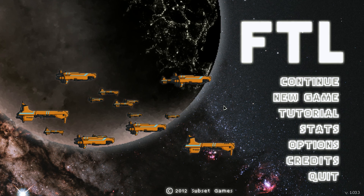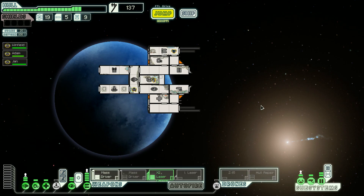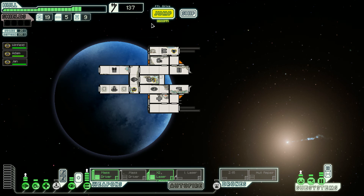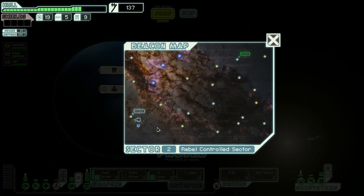Hey guys, this is Romulka with the second part of our adventure in FTL Faster Than Light Star Wars mod. We are doing quite well — all of our heroes Winfield, Adam, and Jan are working on their skills, especially Adam. He's almost there and we should go to the next sector.